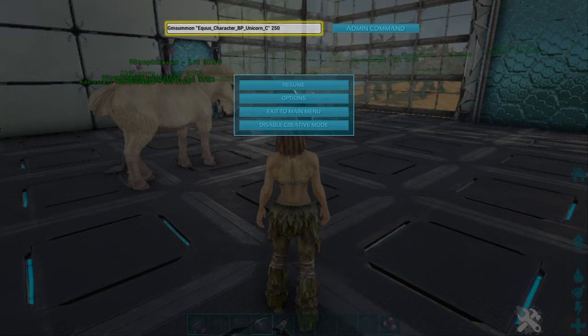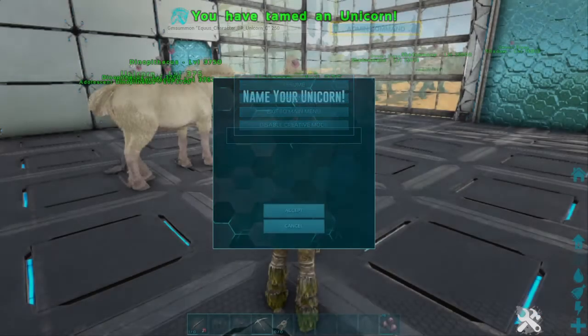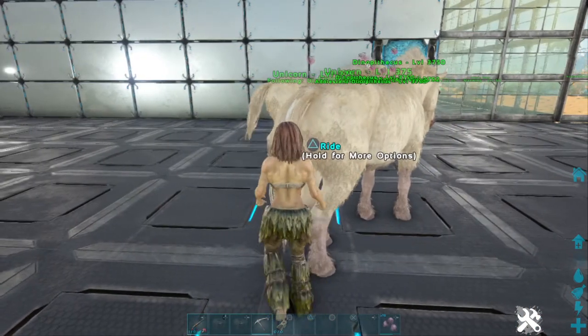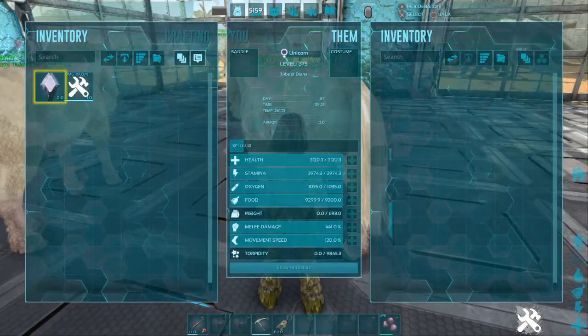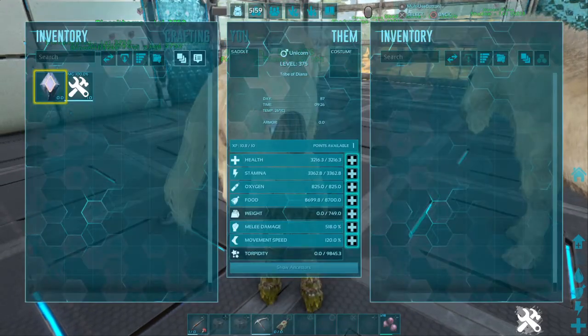I don't know if you guys can see this, but I typed it in — it's up top there in that little bar if you need to see it. When you do type it in, you press done, and there you go. You just press the admin command and you got it. Alright, that's a female, and that's a male.